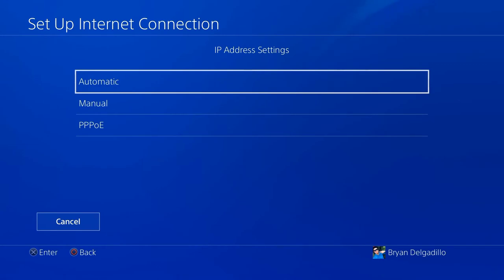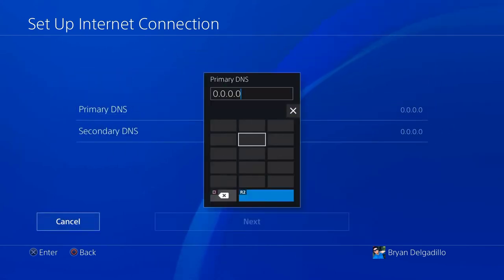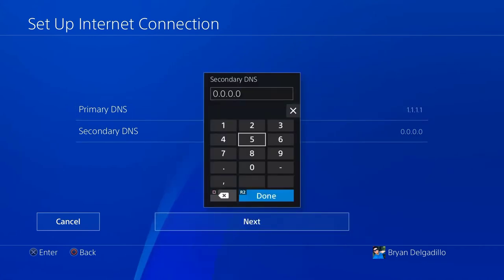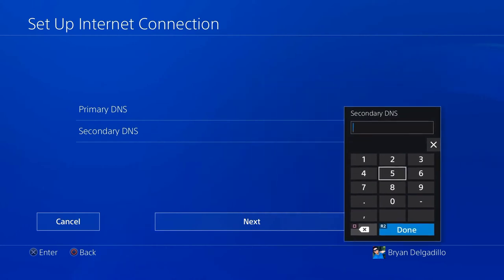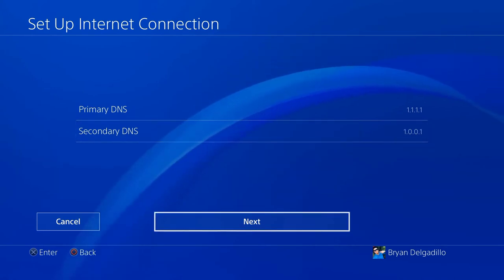Make sure you go to Automatic, then Do Not Specify, then Manual. Right here, for the Primary DNS you want to put 1.1.1.1, and for the Secondary DNS you want to put 1.0.0.1. I believe these may be Cloudflare or Google DNS settings. Once you're done, click Next.